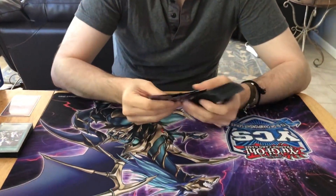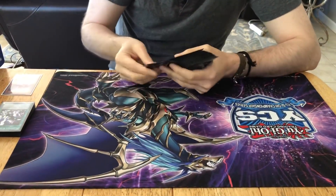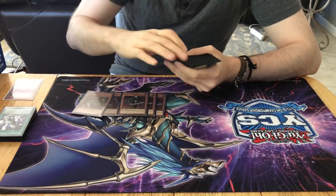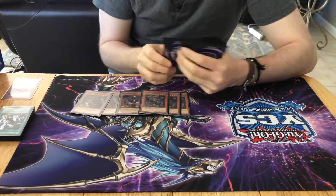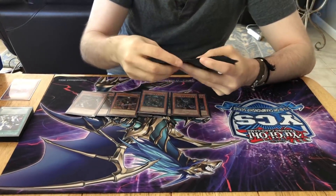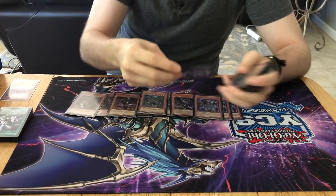Now that the format is over, let's see what your deck is. So we have, of course, three Armageddon Knight, three Dark Grapher, and three Destiny Hero Malicious. Those are for the combo starters. We have two Graffa, three Brow, and three Snow.